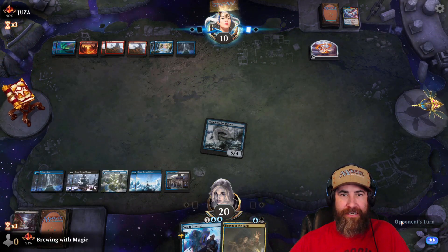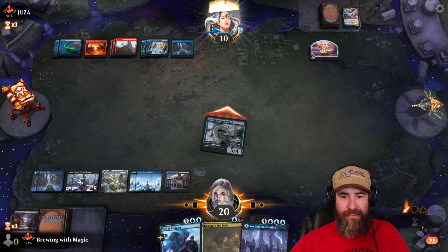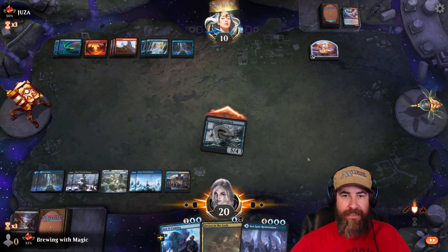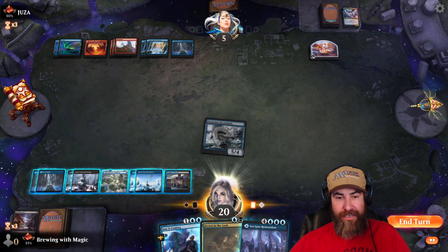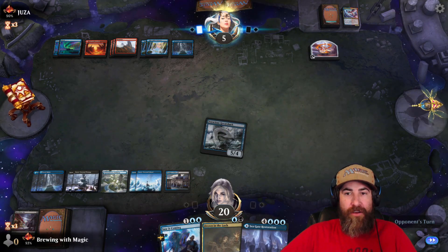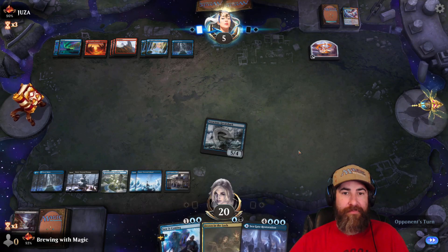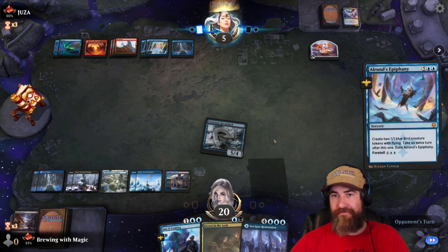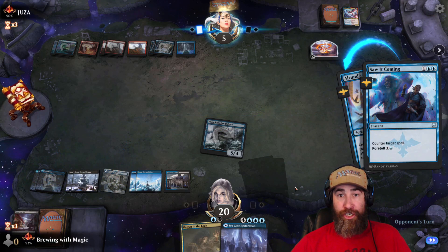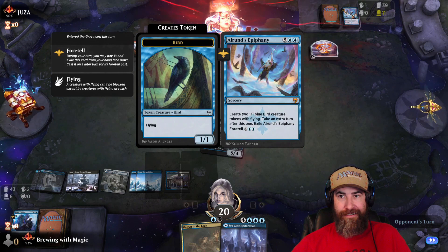Take our turn. Seagate — let's get in. I need one more land before I Seagate — if I even need to. I think this game's over, but I want to keep counter magic up. I can counter two cards, they have two cards. Good game. Nope. Good game — that's it.